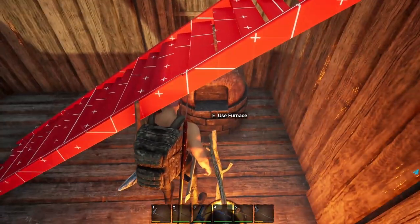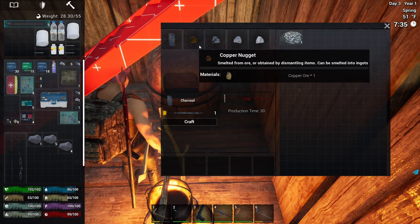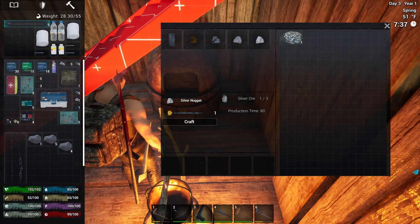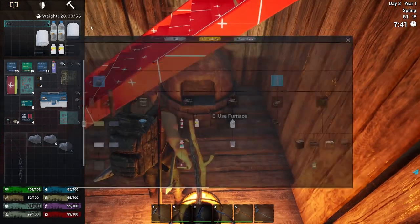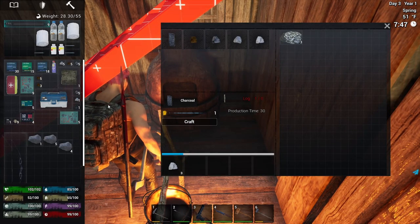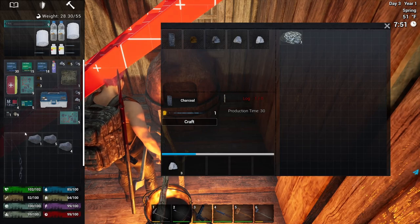There's our furnace. With the furnace, you drag the ore into it — we've got silver, which requires one ore for a nugget. You select the amount on the slider, set it to craft, and it'll craft. The basic furnace does not require fuel, but the smelting furnace does. For fuel you can use wood, logs, or sticks. You can also turn logs into charcoal here in the regular furnace and that'll actually burn longer. There is coal in the game — if you get coal, don't use it for the furnace. Save it, because you'll have better uses for it later.